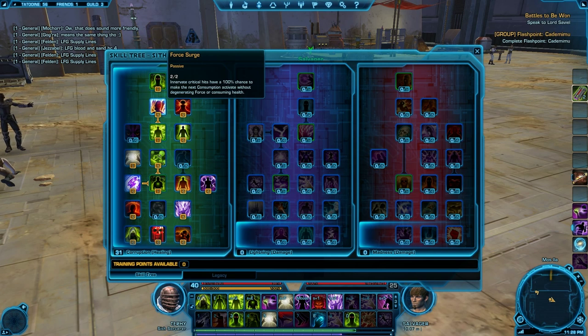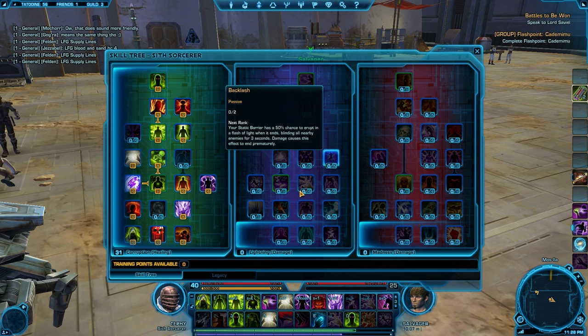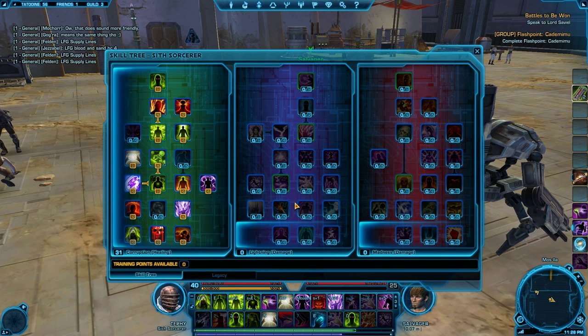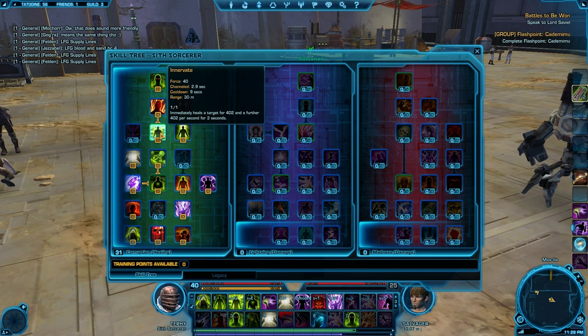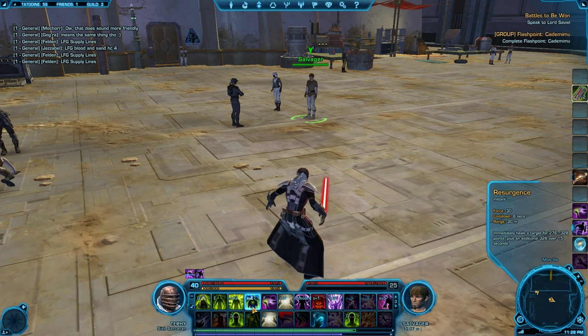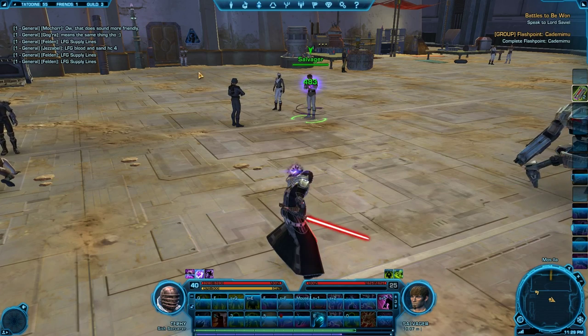What Force Search does is it takes away all the negative effects of Consumption — it just gives you Force back, no health loss and no debuff. The only catch is you have to use Innovate to get it to proc, and it will only proc from a crit on Innovate. But don't forget, Resurgence gives you 25% extra crit chance on Innovate, so the chances are it will crit when you use it — if not the first time, then always on the second time.